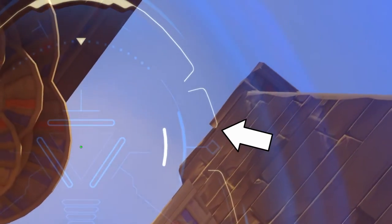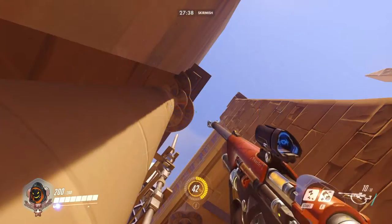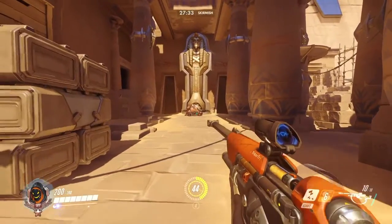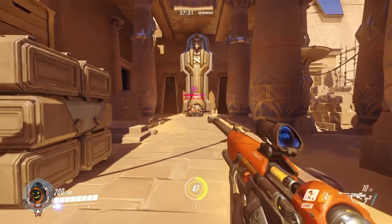This is a good one if you're flanking left with your team. You stand next to the pillar, line up the white line with the corner there, and when you throw it, it will land slightly on the right side of the point.